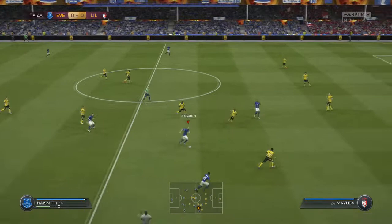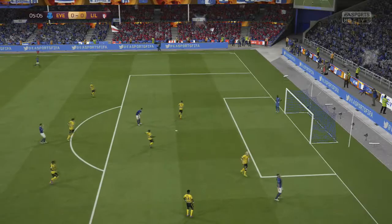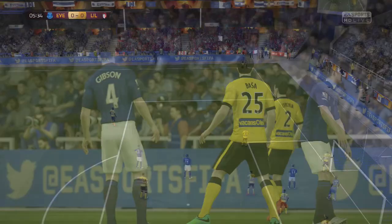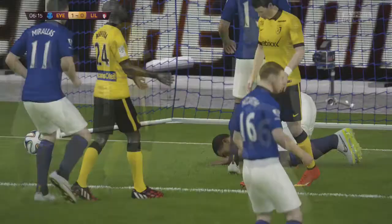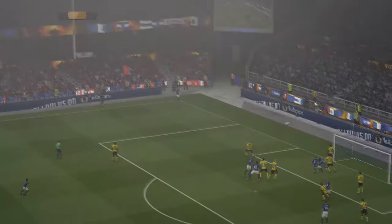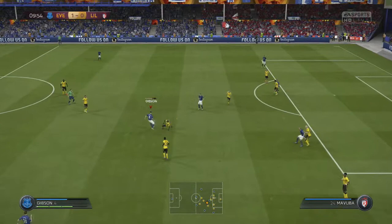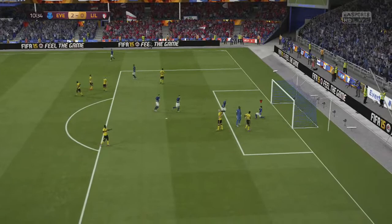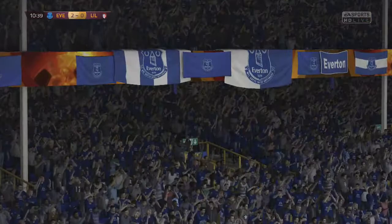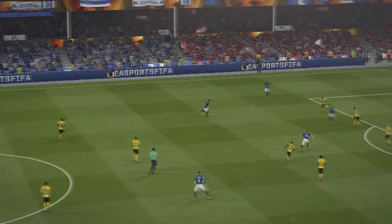Naismith does a good job with the ball, plays it in. Selk backs up his man. Good ball to Gibson — he takes a shot, deflected out for a corner. Some good link-up play already. I really like the way Selk has composure with his back to goal. The ball comes in, hits off the goalkeeper, falls and goes underneath the Lille keeper. Really weird stuff — the defender tried to clear it, hit it off the goalkeeper's chest. Then a good ball to Leighton Baines, and I just want to take a rip at it, test the keeper, maybe force a save.